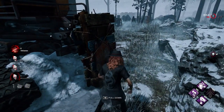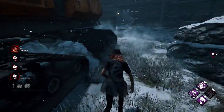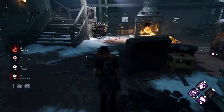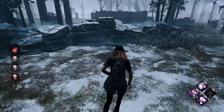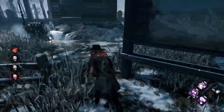Once the hatch appears, it becomes a 1v1 between you and the killer to see who can find it first. If the killer finds the hatch before you, they can shut it, which triggers the end game timer — meaning your only means of escape will be one of the two exit gates. To get this achievement, you have to make sure you find the hatch first and then escape through it.